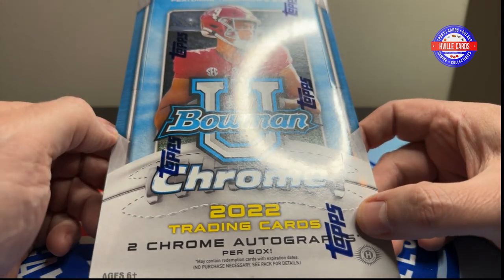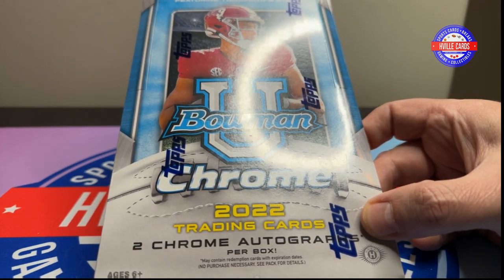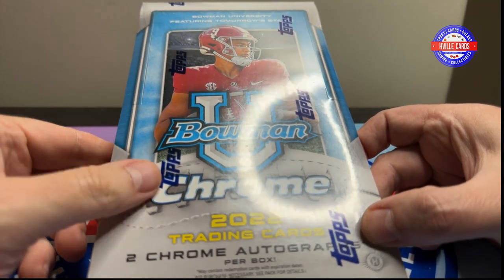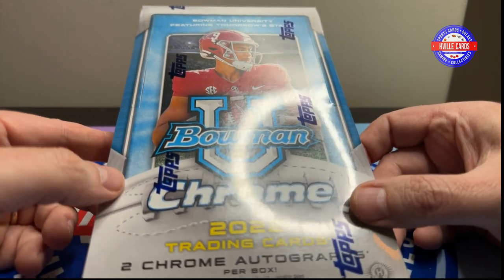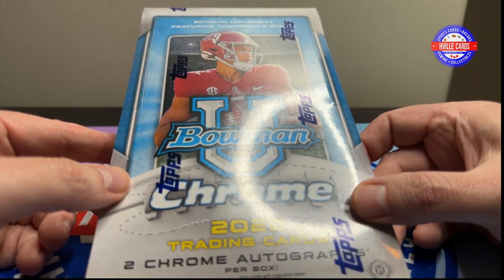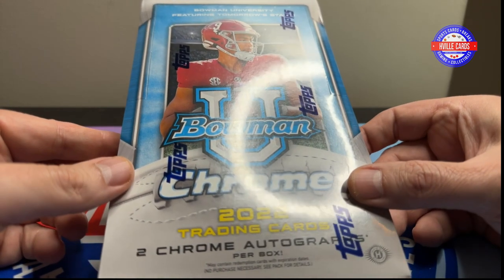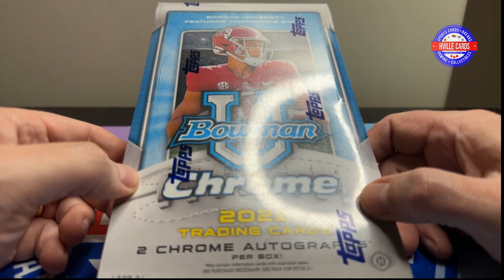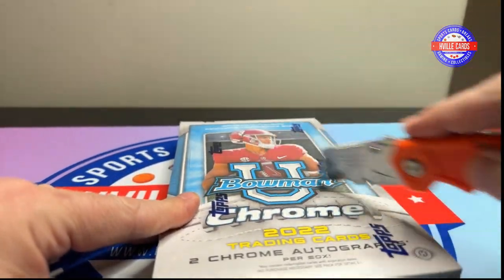This has first cards of Caleb Williams. I believe Drake May might be in the next set. I don't think JJ McCarthy is even a rookie or a first in this one, but I have pulled his autograph from this one. Caleb Williams is the big name. And of course that's the one we're going for. But there's Bryce Young autograph in here, there's CJ Stroud, there's Anthony Richardson — some big ones to pull in here and that's what I'm hoping for.